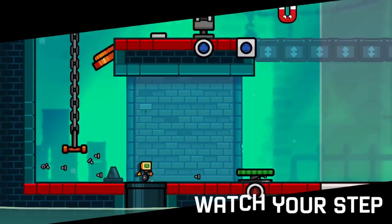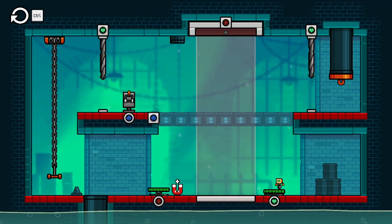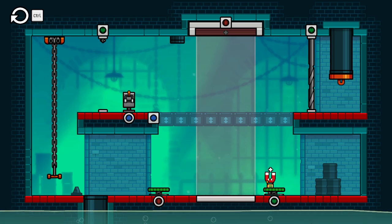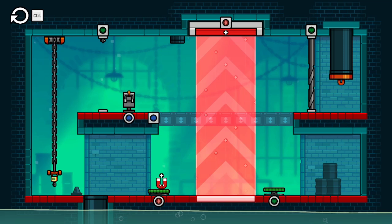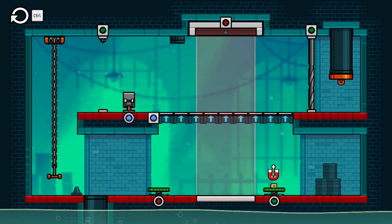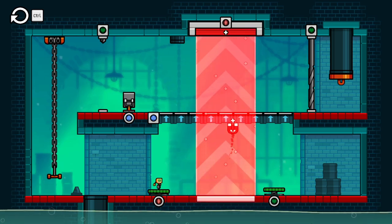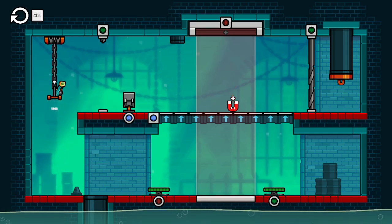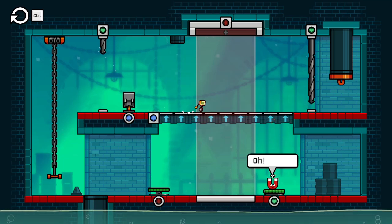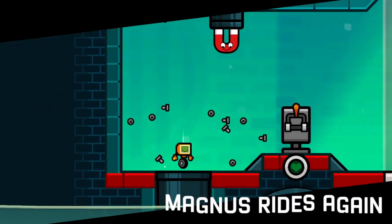Watch your step. Push button for that. If I do attraction, turn on the bridge. I have an idea — so we're going to drag him up, drop him there, go get him, put him above the heart switch so he can activate it. Then I'm going to flip it, he's going to press it, and then we'll get by. There we go. Magnus rides again.